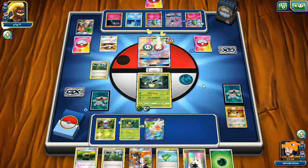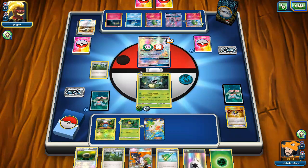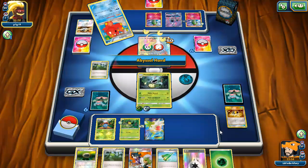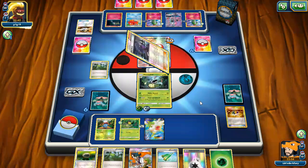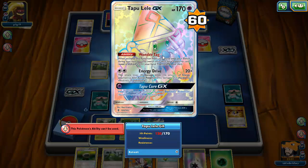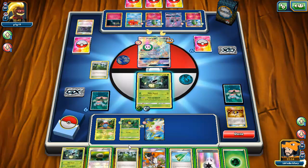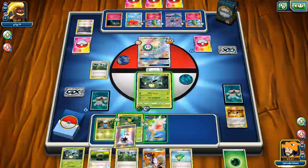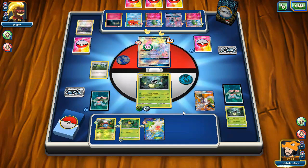We whiffed again — no Vileplume. We did get Pollen Hazard off though. I'm not sure how much it matters since my opponent can easily retreat or switch or play Floatstone, but we do what we have to do. We had two Ultra Balls left and whiffed the Vileplume — a little annoying. Maybe we could add Trainer's Mail or a Timer Ball. My opponent Ultra Balls for Gallate. I'm most scared of them knocking out my Victory Bell, but we do have a Revitalizer in hand to get it back. My opponent Hex Maniacs and passes — looks like they didn't get much off that Abyssal Hand.